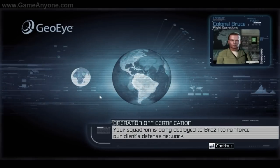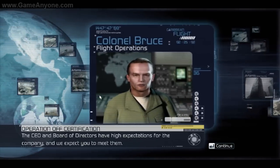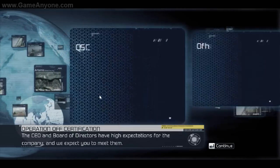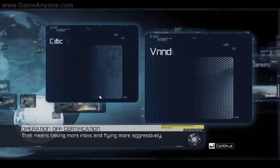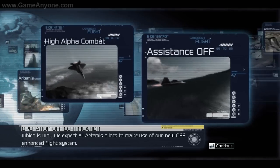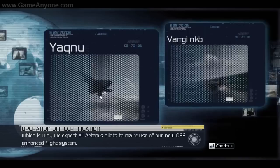Your squadron is being deployed to Brazil to reinforce our client's defense network. The CEO and board of directors have high expectations for the company. We expect you to meet them. That means taking more risks and flying more aggressively, which is why we expect all Artemis pilots to make use of our new off-enhanced flight system.